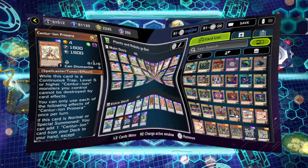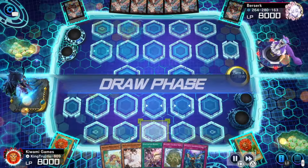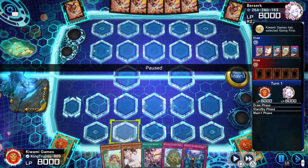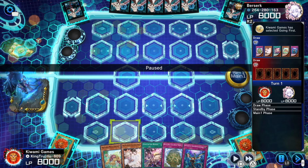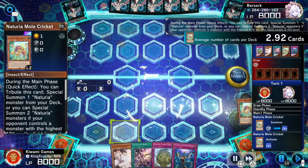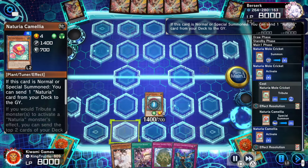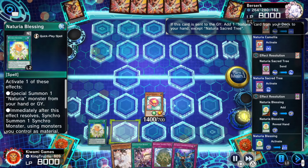In this replay we are going up against Snake Eyes Fire King. We're going first — this was literally my first game once I made the deck. We start by normal summoning the Mole Cricket, activate Mole Cricket to especially summon Camellia. Camellia sends the Sacred Tree, Sacred Tree gets us our Blessing, and we activate the Blessing to bring back the Mole Cricket.